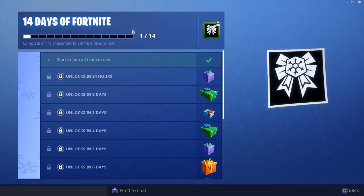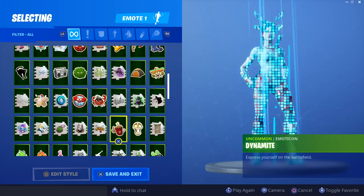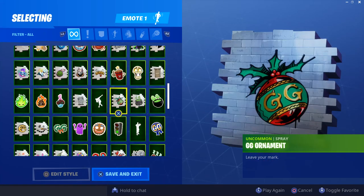If you go on to your challenges tab, you will have 14 Days of Fortnite. The first thing you need to do is start or join a creative server, and what you'll get for that is basically a spray — it looks like this is the spray that you'll get.